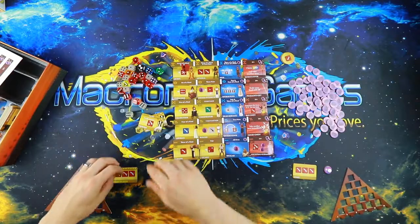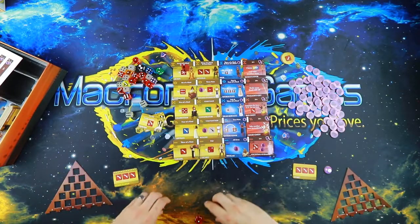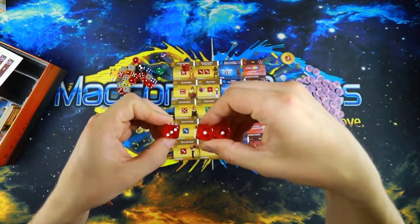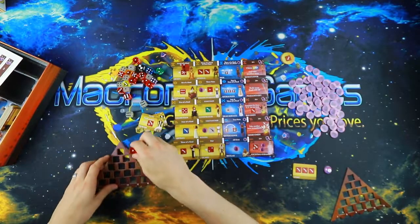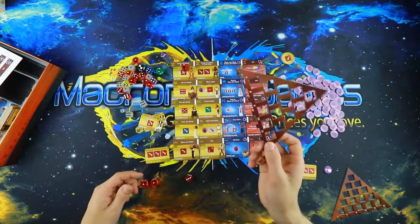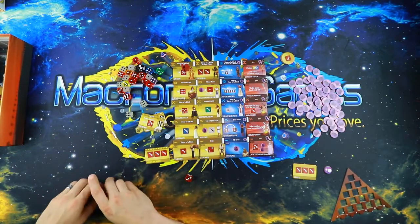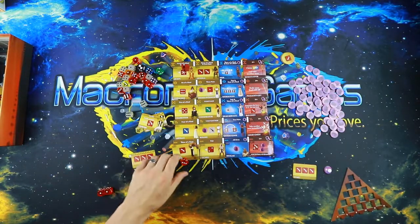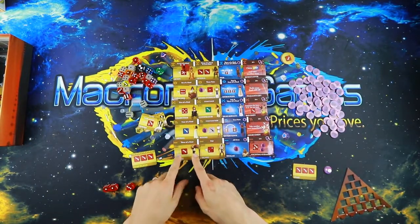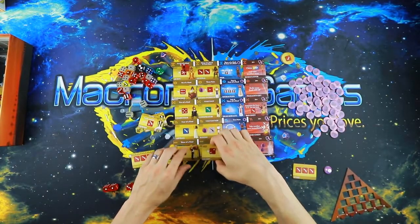Starting with the first player, as shown by their little token, they're going to get three dice, take them and roll them. Of these they have to save at least one, but you can save more if you want. Here I've got two ones and a three, so I'm going to go ahead and save both of those ones. Then I can take what's remaining and roll that — and I rolled a three again. With three of a kind, I could have taken a tile which would give me one more red die every turn for the rest of the game.